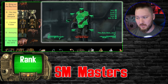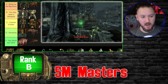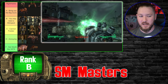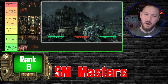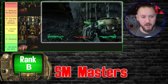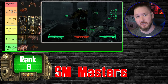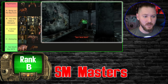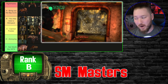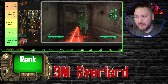The Super Mutant Masters are significantly stronger — I'm putting these in B tier, 'need a stim pack.' They usually have Chinese assault rifles, and some carry mini guns or missile launchers. They're a spongier version of Super Mutants with better weaponry. Still not the toughest in the world, but you know you're probably going to need to heal after a few encounters.